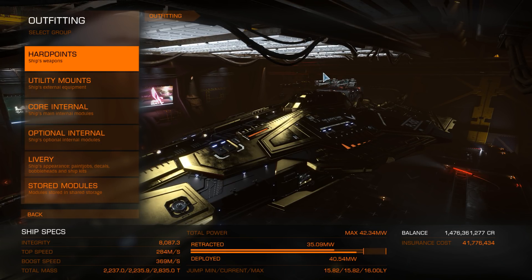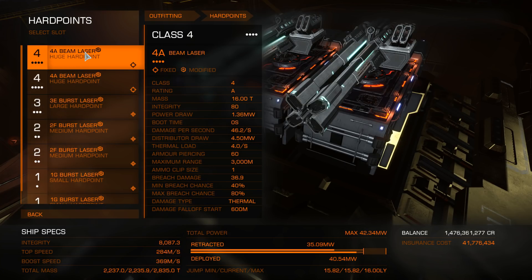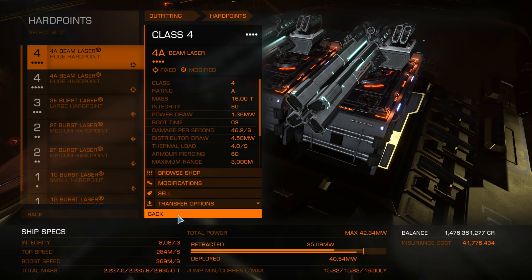The first thing we're going to look at is the hardpoints — this should be pretty simple and shouldn't take too long. In the huge hardpoints we have two huge fixed beam lasers. Modification-wise we've gone for efficient weapon grade 5 and regen sequence. Efficient keeps you nice and cool, increases damage, and has literally no drawbacks. The distributor draw reduction is also very good. I chose regen sequence so I could top up my wingmates' shields, since during those 24 hours I was going to be joined by lots of different people.